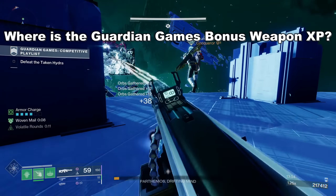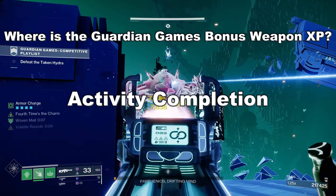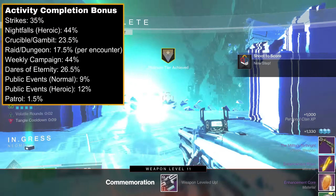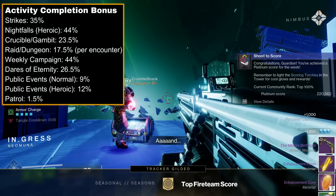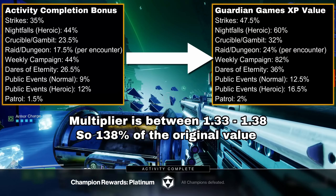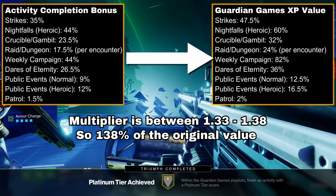Defeating enemies doesn't give bonus XP, so what does with Guardian Games active? Activity completions. Whenever you complete an activity throughout the game — a strike, PvP match, even a Planet Patrol — you get a small chunk of weapon XP, with each activity giving a certain set amount. With Guardian Games, these activities have a multiplier applied. Due to rounding there isn't an exact number, but it's between 33 and 38%, so 138% of the original value.